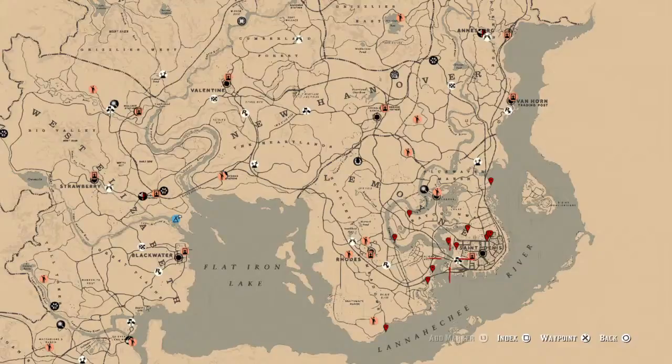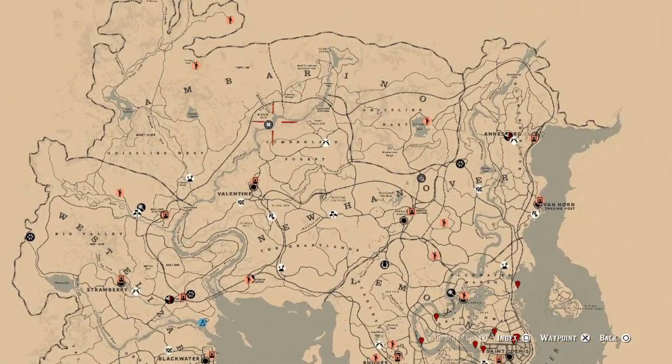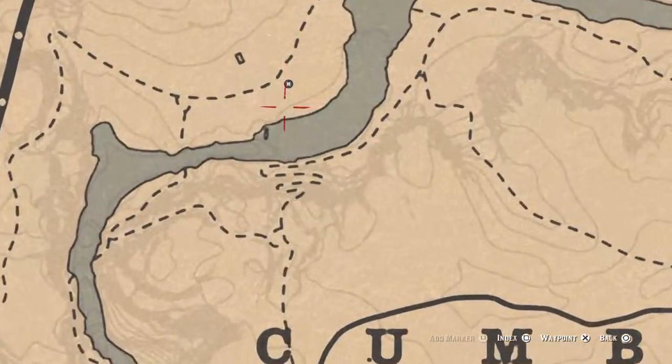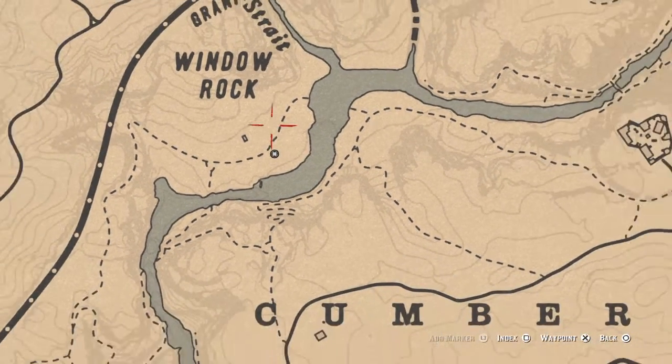First things first, let's get Madame Nazar's location out of the way. She is up here at Window Rock, right there, and she will be there until 2 a.m. That's Eastern Standard Time — New York area, East Coast time zone for those of you who don't know.